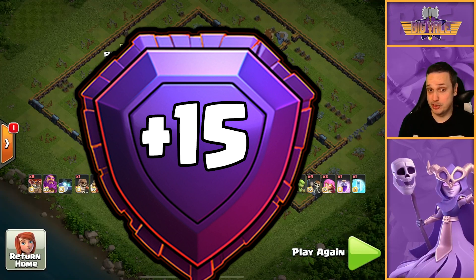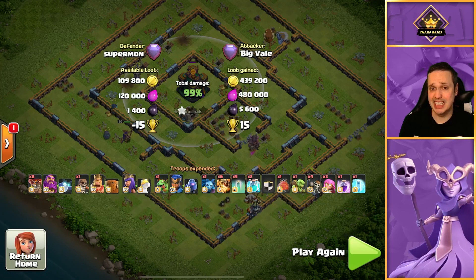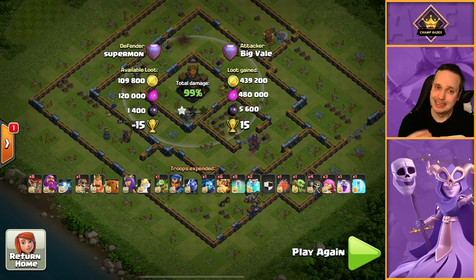This is one of the examples of what happens when the Super Archer blimp doesn't get the job done. When it doesn't deliver the value you're looking for, this can happen.